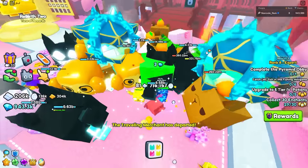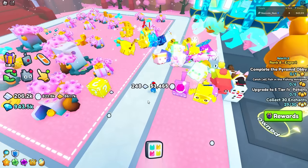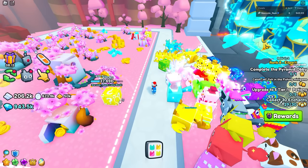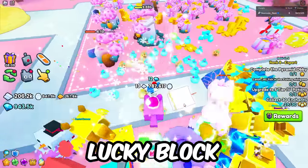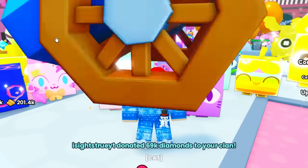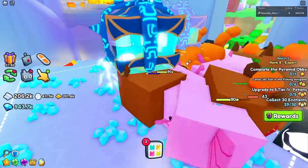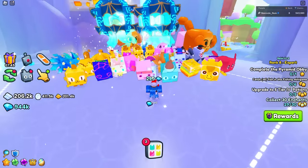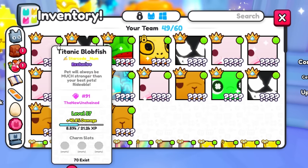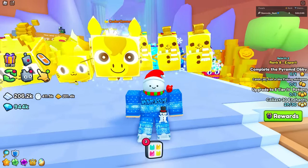As soon as you enter this area, lucky blocks will begin spawning as you break stuff. There's a very high chance of lucky blocks spawning in. One lucky block just spawned - I broke it and got 200 gems. To compare: if I break an entire diamond mine I barely hit 200 gems. From just one lucky block we got 200 gems, which shows how much better this method is.